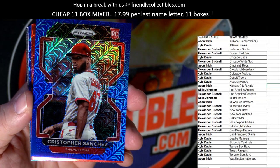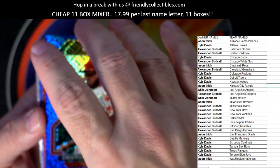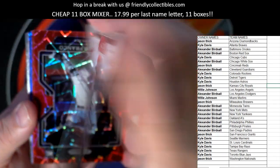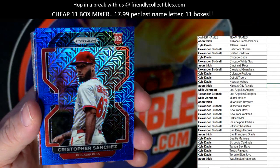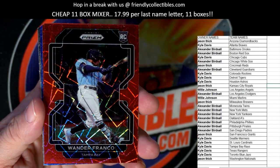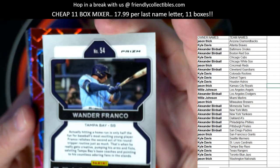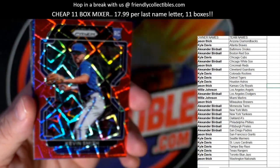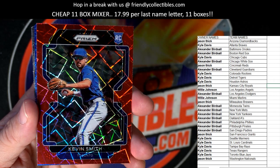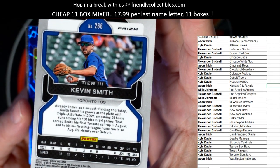Then we have a blue — look at that! Christopher Sanchez rookie card, Phillies. Birdman, look how nice those blues are — 196 of 199, Tier 2 Christopher Sanchez, that's pretty hot. Then we've got a Wander Franco rookie card, Tampa Bay Rays — that's Kyle D coming out to you, and that would have been great previously. Then we've got a Kevin Smith rookie card, Toronto Blue Jays, red — that's Kyle D, nice red Tier 3 right there.